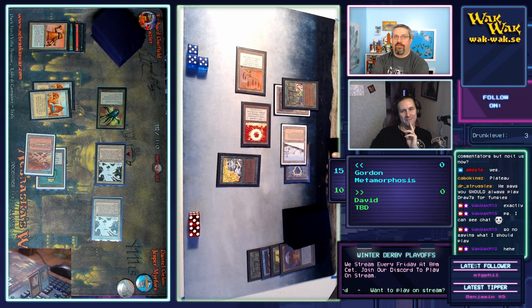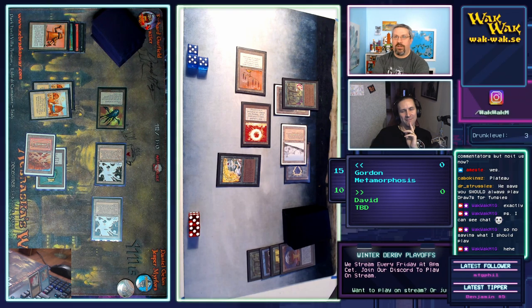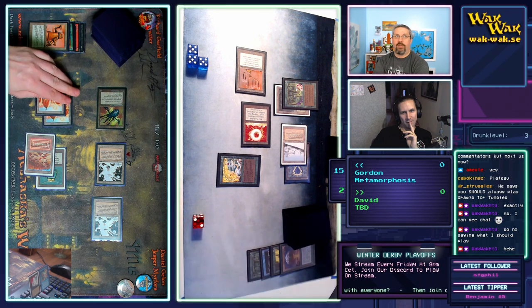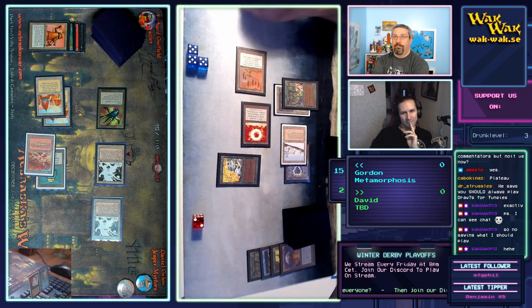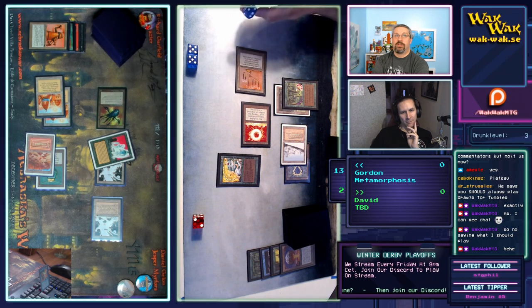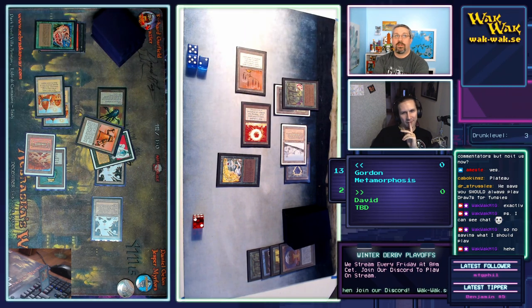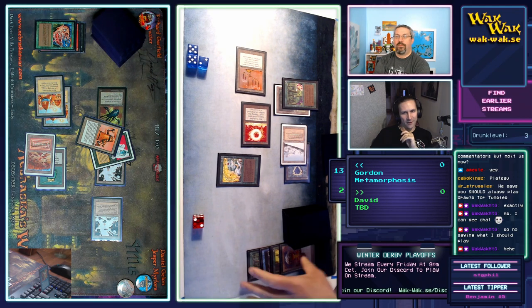He's blocking his draws and just attacks for eight. Unless there's a Fog effect, he casts Animate Dead on the Triskelion for the win. He can block, yeah. David is at 10 — he took it. Okay, so that Animate Dead is going to win the game.